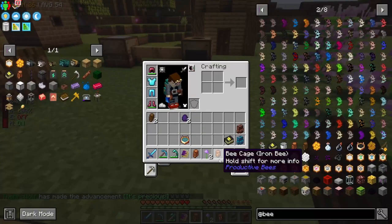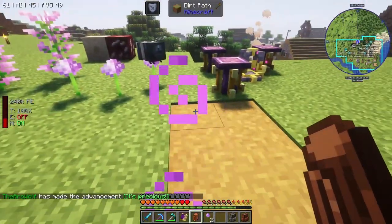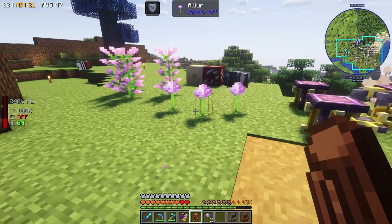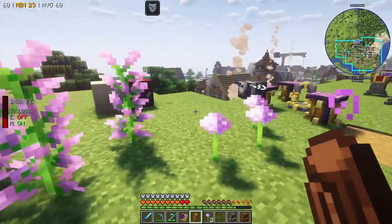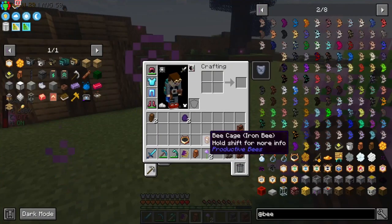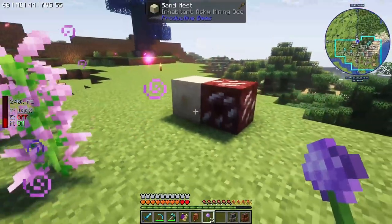Got it — there we go. I got a resistance buff from something, but now we have our iron bee! Or at least the first one — we're going to need more. So now we have our first iron bee.